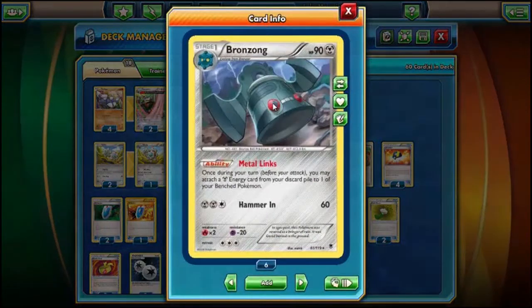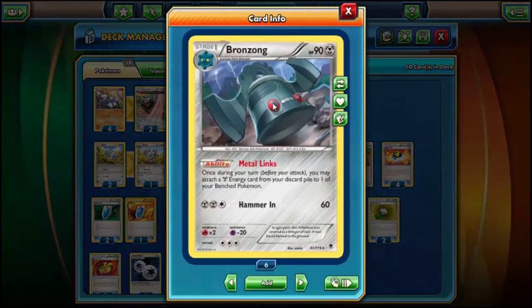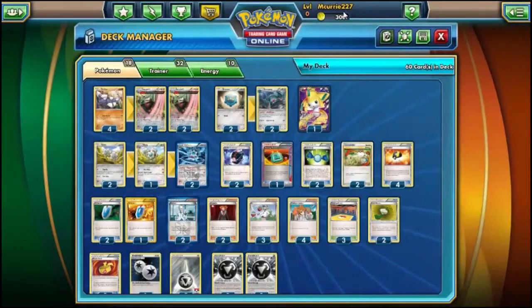We have Bronzongs because Metal Links is good — that's really just why. It's not strictly needed in the deck, but Metal Links is good. And if you're having problems setting up an Excadrill late, you do play a couple Double Colorless, so you can do Double Colorless then Bronzong and boom — you've got yourself an Excadrill late in the game for not a lot of cost, which is pretty cool.